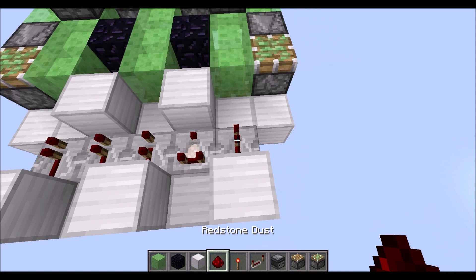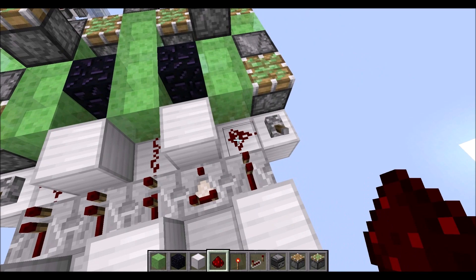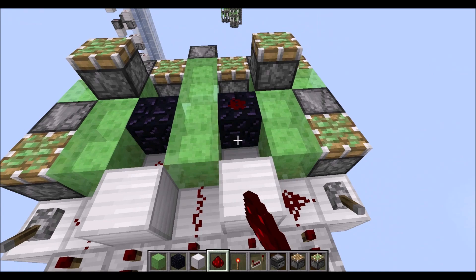Then we need a lever on this block and on this block here, followed by redstone dust in those three gaps here, one redstone dust in there and three redstone dusts here, with two obsidian blocks cutting off the wire in those directions.